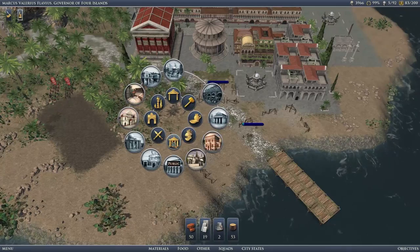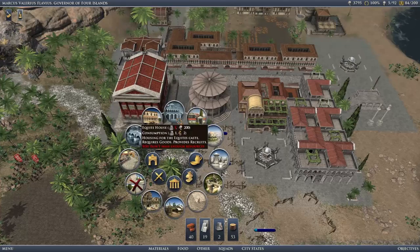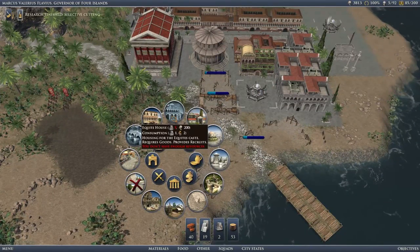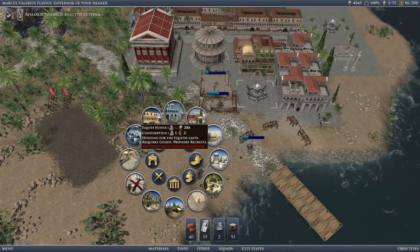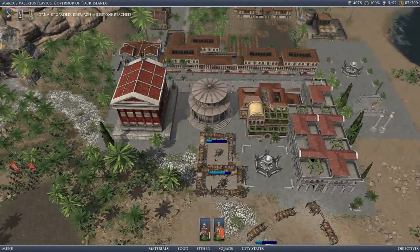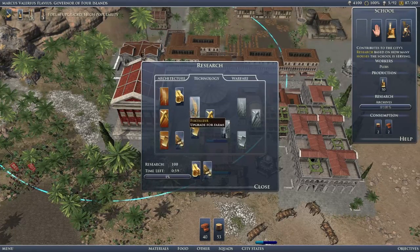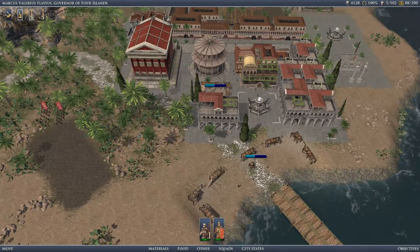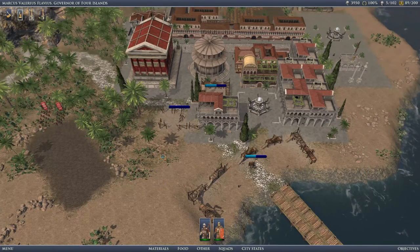The prefecture can go there. Whichever one's finished gets the equity first. Selective cutting is done. Well, we might as well continue researching these things because they gain us extra denarii. We can build another one — excellent.